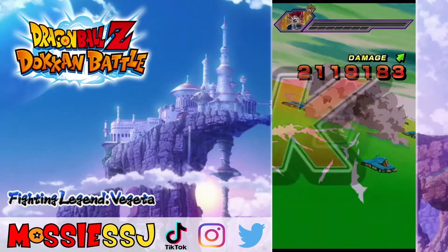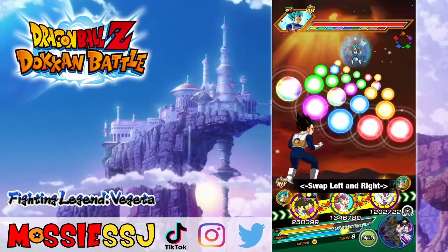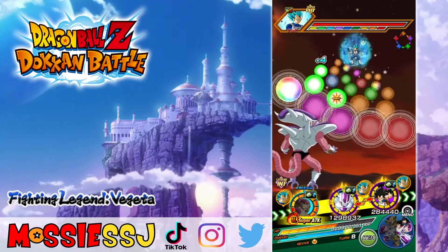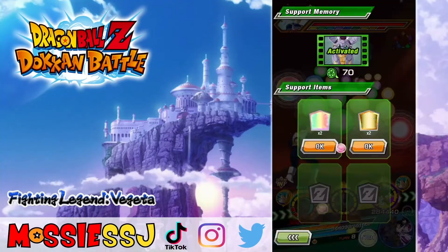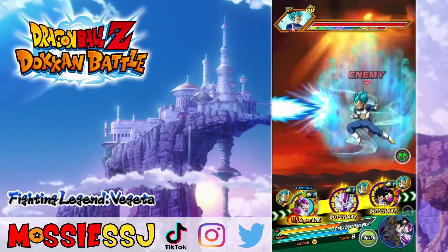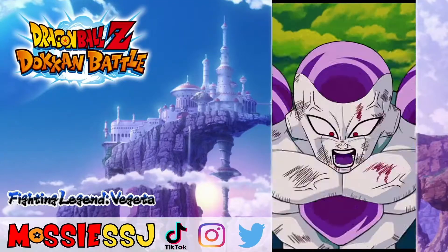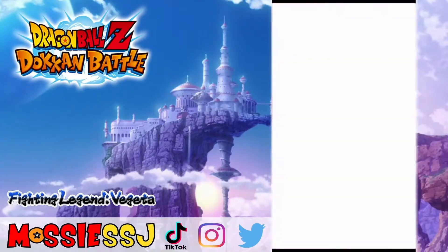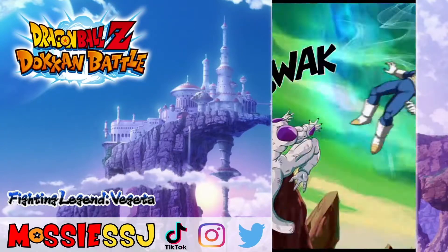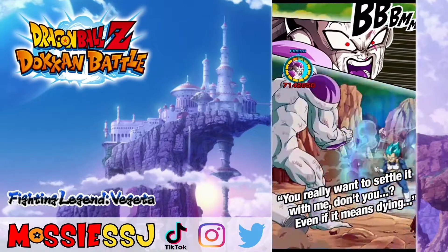Super Saiyan God Vegeta is done — moving on to Super Saiyan Blue. I need AGL units against this PHY one. I just don't know if your defense will be high enough, and whether I'll take a super or not depends on the situation. I do want to guide most people but I'll be doing no-item runs after the initial guide is done. Frieza has nearly done half his HP and we have got another attack coming in — can we actually take him out with just Frieza?